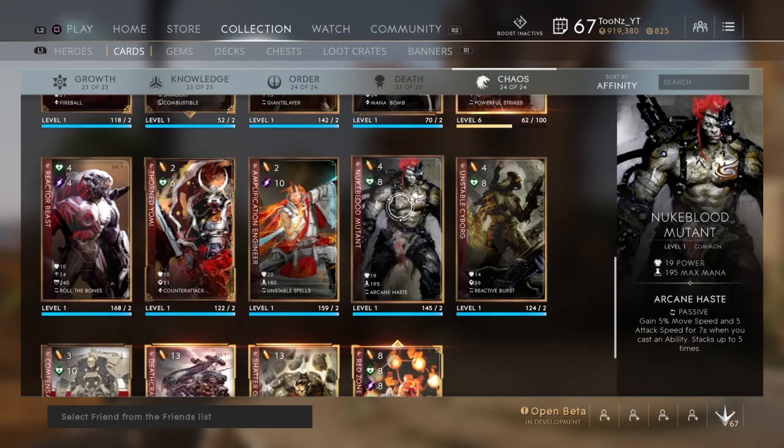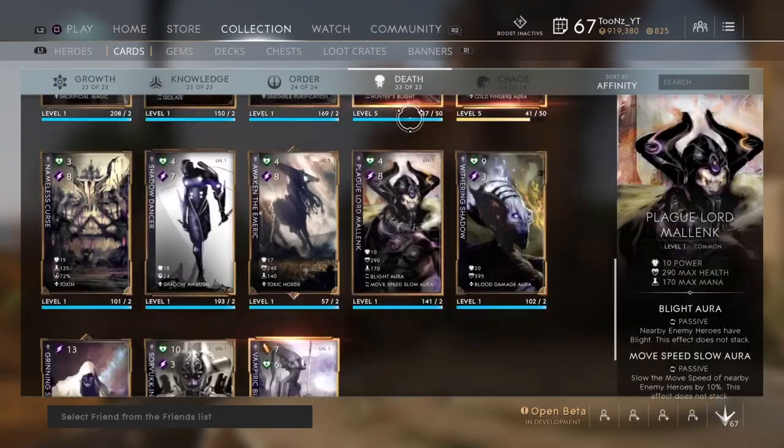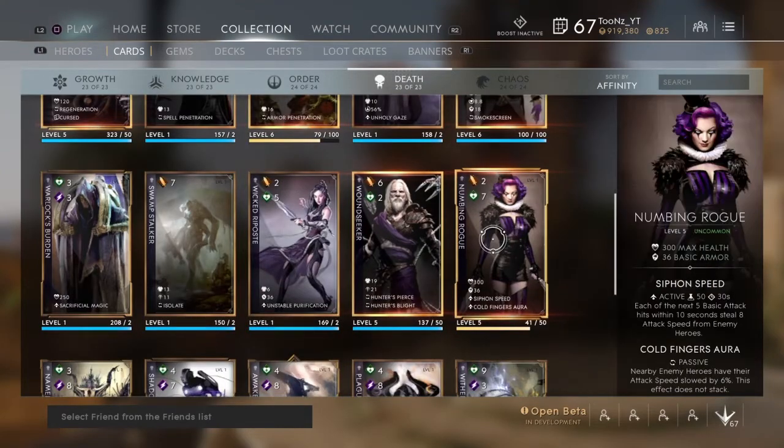Numbing Rogue — this is a big one. It no longer has a constant 20% speed reduction; it's now a 6% speed slow. It also has an active ability: each of the next five basic attacks within 10 seconds steal 8 attack speed from enemy heroes. This doesn't necessarily make it a make-or-break card — I still like it for the health and basic armor — but some people might be drawn away from it because of this rework.